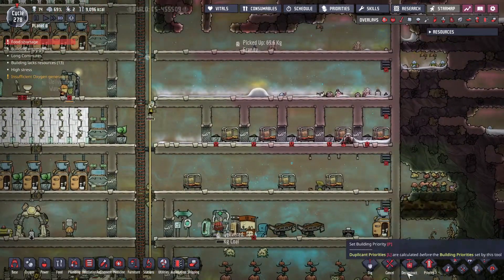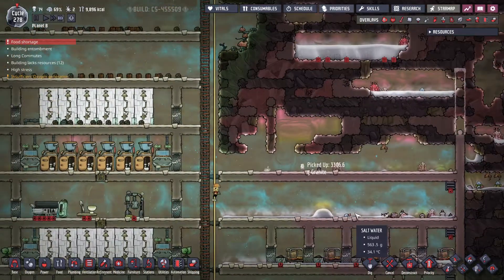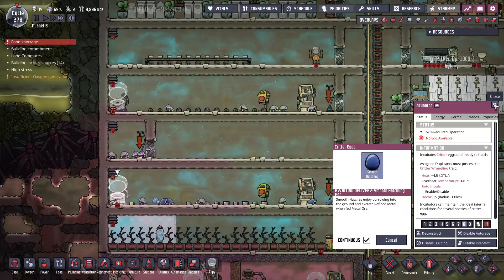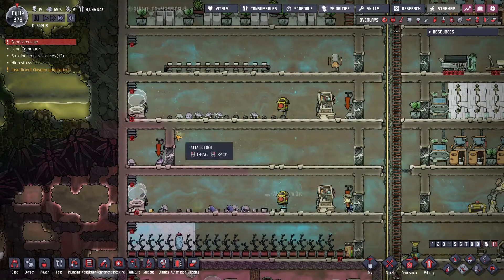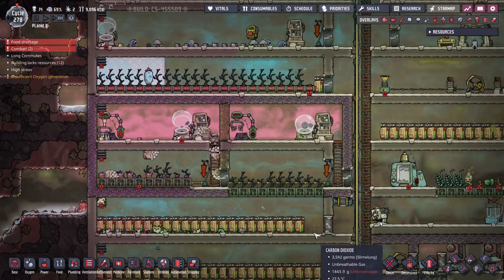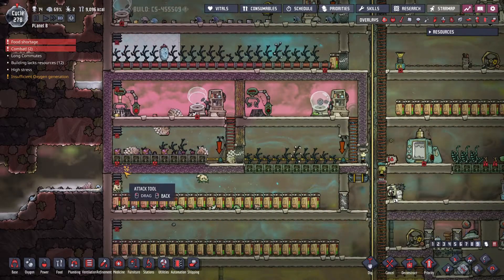I want to get rid of this right here. I'm gonna get some plastic so we can start making some nice bedrooms. Oh we got another smooth hatch. How much food do we have? 9,000 - well that's not a lot. Okay let's go ahead and get us some meat. These guys too actually.